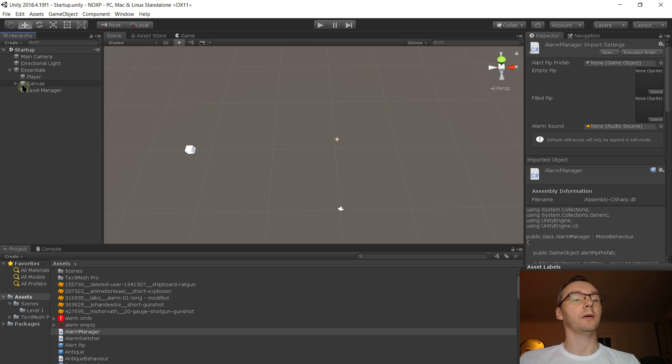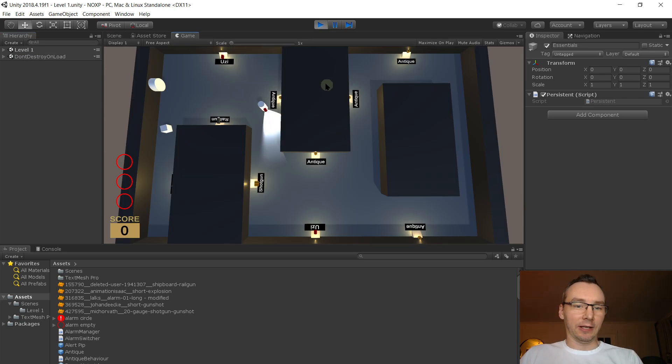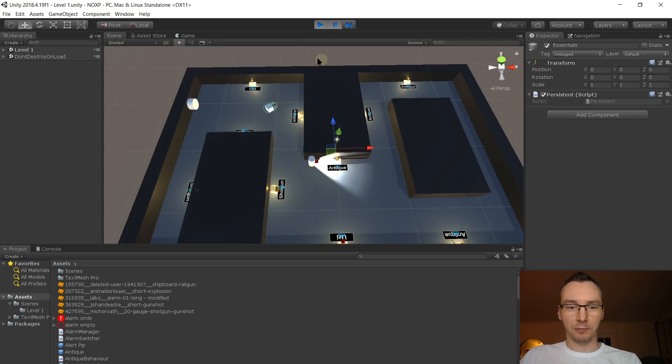We currently have an inventory that's unlimited — you can have as many weapons as you like and they all just stack up. You can't see any of them on the UI, you don't know what you're doing. So we need some kind of limit on that anyway — it's never going to be infinite. Right now I've got two weapons and there's no on-screen information to tell me I've got two weapons.